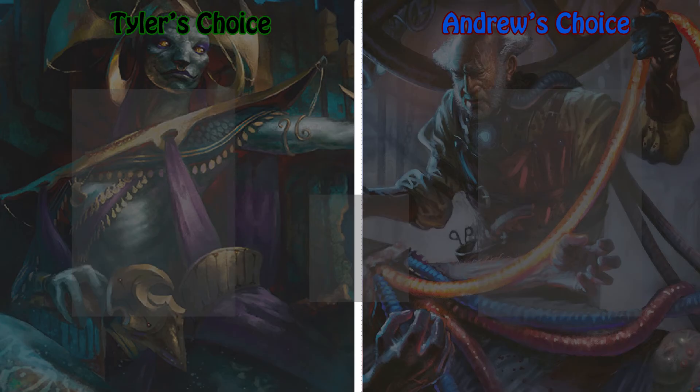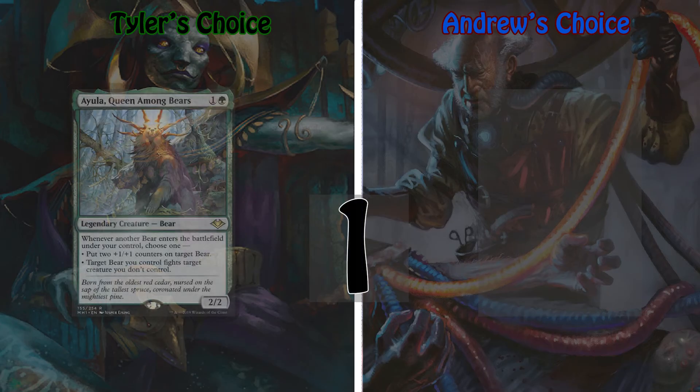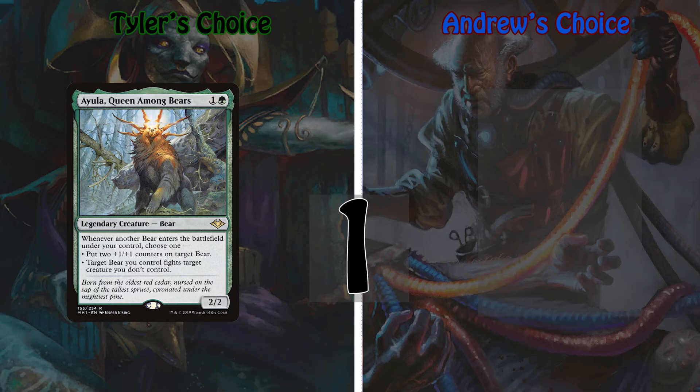And finally, taking her rightful spot at number one, it's her majesty Iula, Queen Among Bears — a 2/2 bear for one and a green. Iula is truly a bear tribal commander, boasting the ability to, when another bear enters the battlefield under your control, either bestow two plus-one/plus-one counters upon a target bear, or allow a target bear to fight another creature. One of my favorite aspects of Commander is finding homes for bad cards — enter Grizzly Bears, a 2/2 for one and a green with no abilities. Iula breathes new life into these traditionally bad cards. Suiting her up with equipment and letting her go ham on your opponents' creatures is, I assure you, the greatest feeling in the world, as you exercise your right to arm bears.